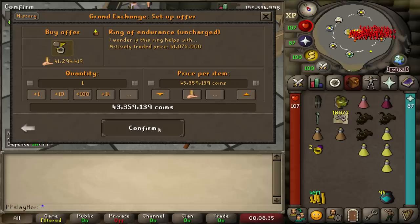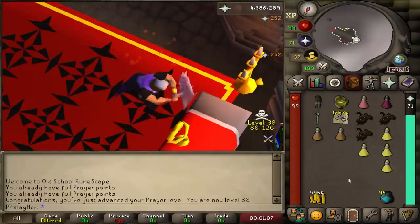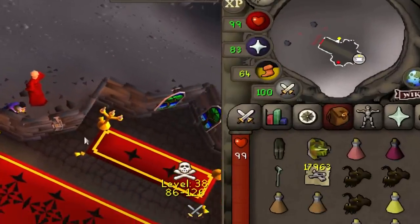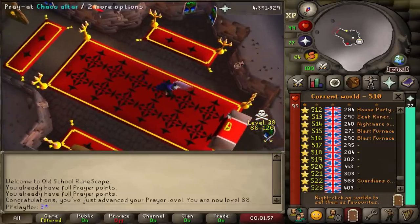I think I'm going to decide to take the plunge here and buy the Ring of Endurance. After looking at what it really does for you, it should save on inventory space and make it so I don't have to bank for a stamina potion as often. The ring is fully charged, and I swapped out the ring of wealth, and I'm going to be using a combat bracelet for the teleports now. There's 88 prayer. We're going to take our first dose here, and as you can see, it replenishes 40 run energy instead of 20, and it should last twice as long now.